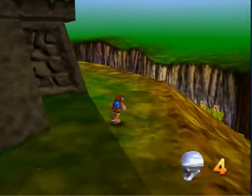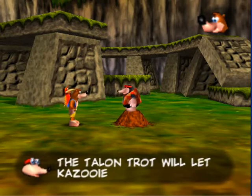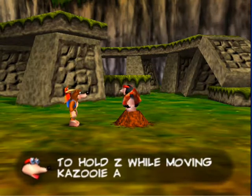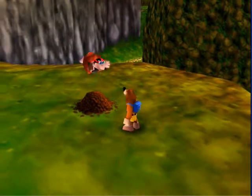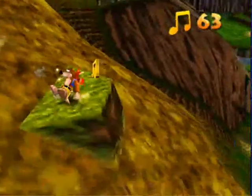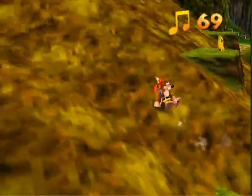Here we get our fourth Mumbo token. The Talon Trot — there are two slopes with these. To do it: hold Z, then press the left C button, continue holding Z while moving Kazooie with the control stick. Banjo, it doesn't know we can teach you in this world! So if you hold Z and press left C — there's the Talon Trot. In addition to letting you move faster, it's also good for climbing slopes you can't normally climb.